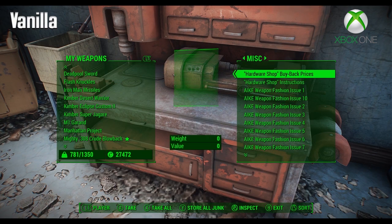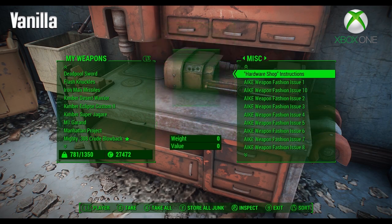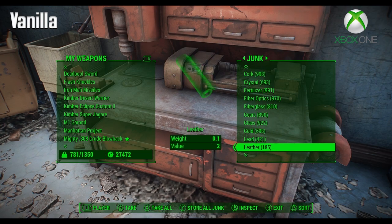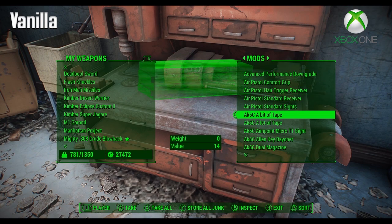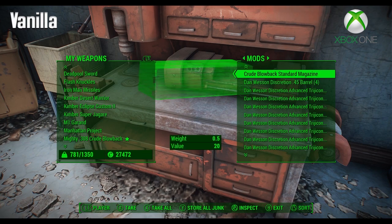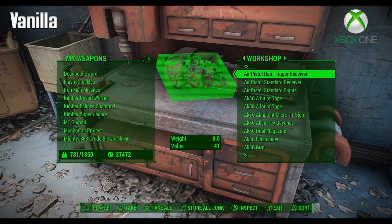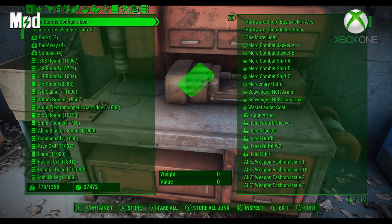Some of the elements also have customization options — like for instance, you can hide parts of the element. There is also an optional feature to show scrap components beneath items when looting. This feature requires either the included scrap tag files or a similar file from your sorting mod. The def inventory modifies the interface for containers, barter, and pip-boy inventory screens with numerous improvements. Container and barter screens have been increased in size to fill the screen for ease of use.